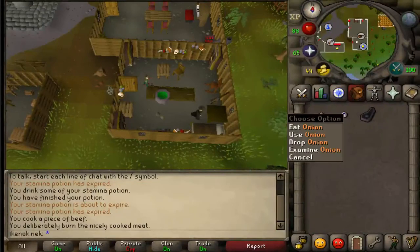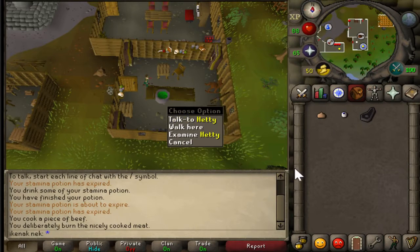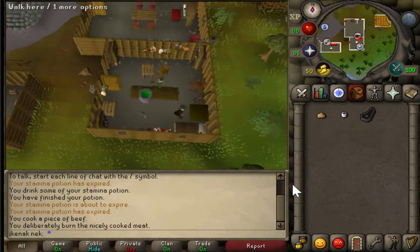For Witch's Potion you will want an Onion, Eye of Newt, and some Burnt Meat. To start the quest, you talk to Hedy, which options are 1-1.